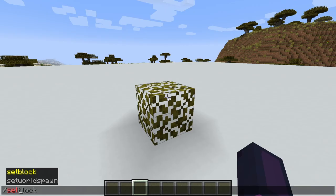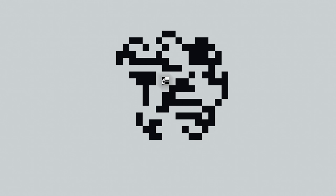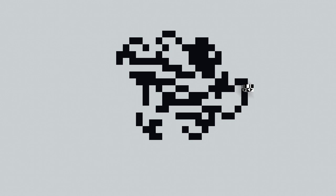There are 4 new blocks which can be found in some dimensions. The first is called an ant block, and it can only be placed using the setblock command. If placed on black or white concrete, it will move around changing the block beneath it, and after a while it will start forming patterns.